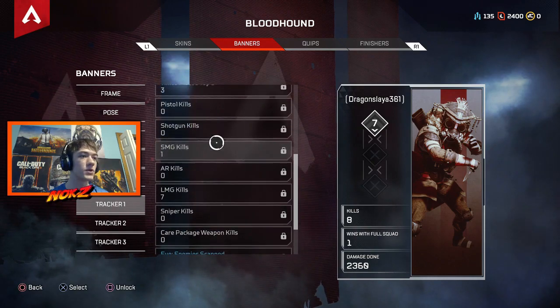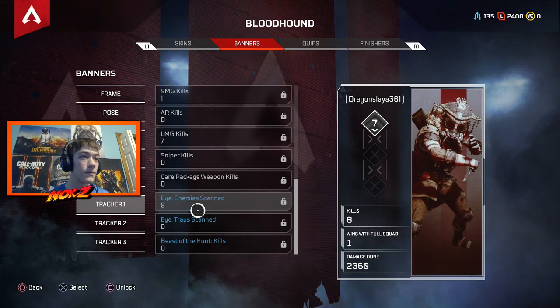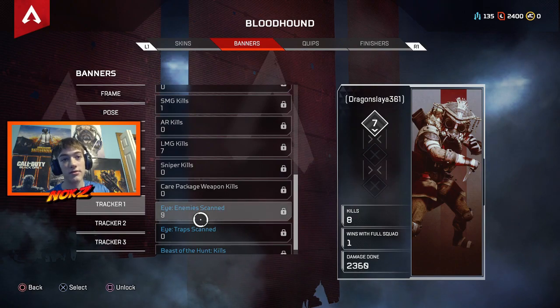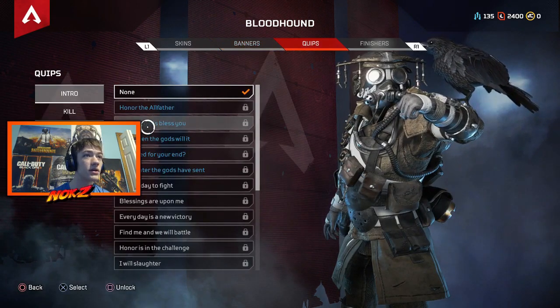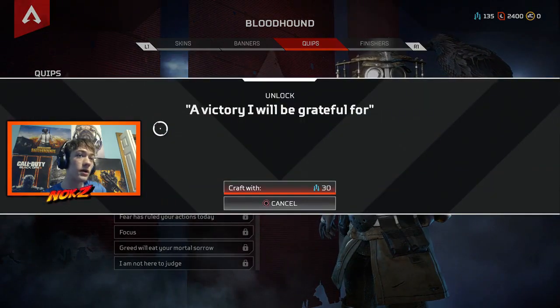And here you can unlock different trackers. If you really like your one character and you want to show off — like I've scanned nine people with this character — I can unlock this tracker for 60 crafting metal and then throw it on there.